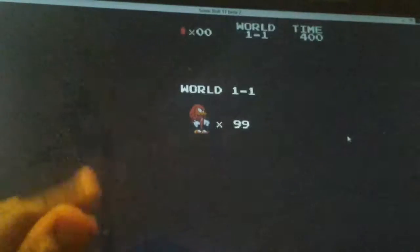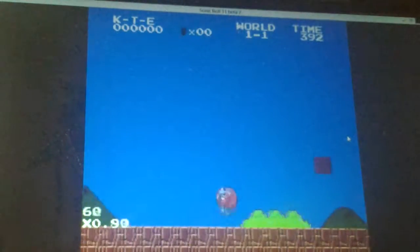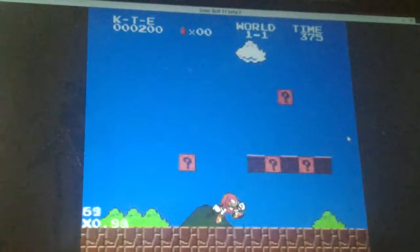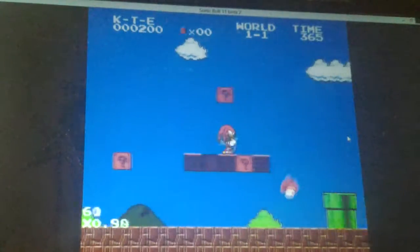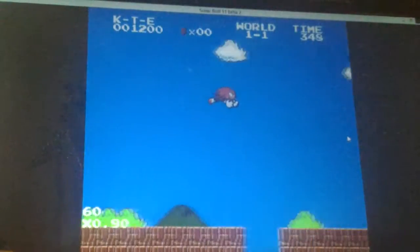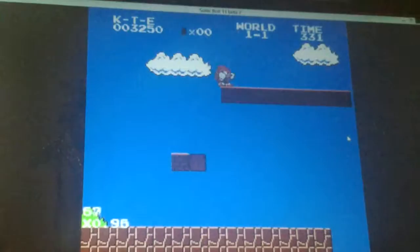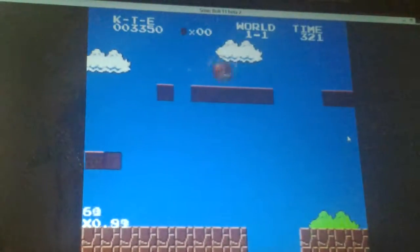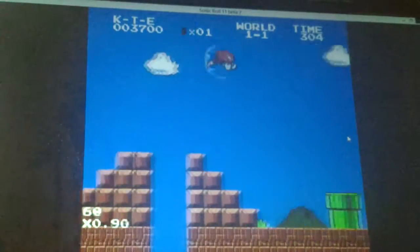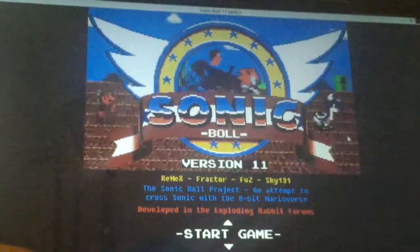Next is actually Knuckles the Echidna. Right now he cannot do the spin move like Sonic and Tails, but if I collect the mushroom, he can. And there is no visual difference — Knuckles doesn't even change color. So all it is, is he gets the spin move. And this is a really cool game — I recommend getting it and playing it for yourself, because it's just Mario with Sonic characters.